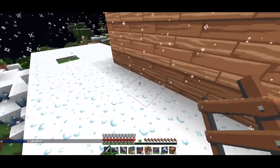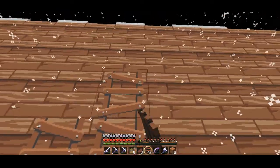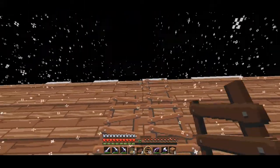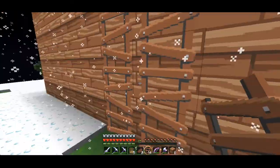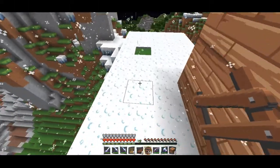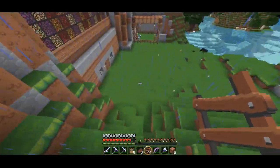Count: one, two, three, four, five, six, seven — right here is where we place the ladders. Nice! Did I bring torches? Ah man, I forgot to bring torches. Let's go back down and grab those — I think I have some in my chest, I'm not positive though.